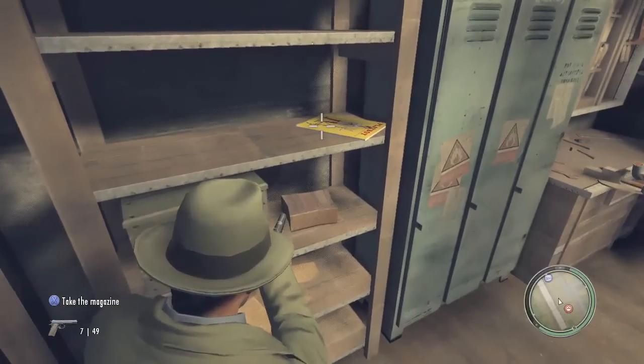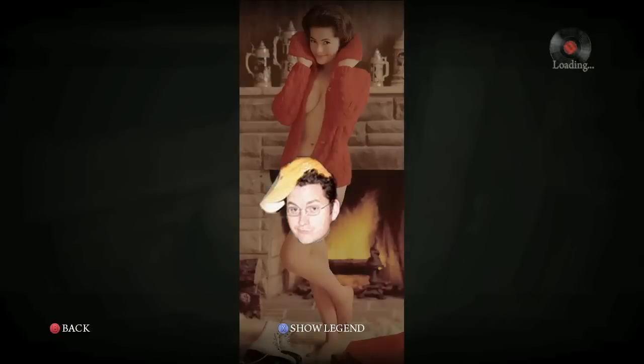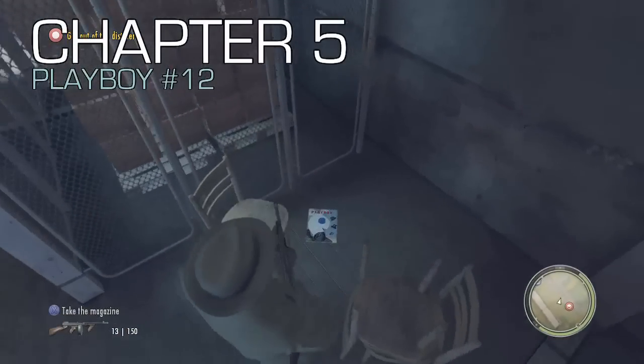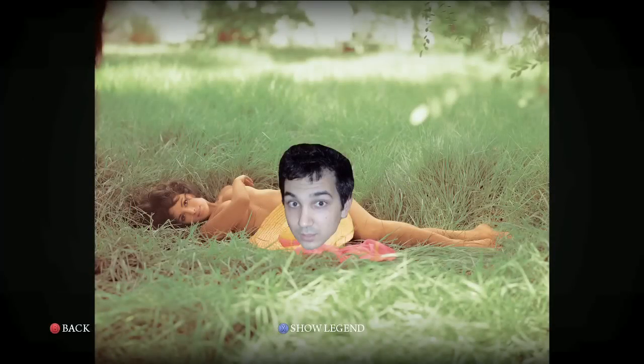So here in the distillery, this is on the first floor in the back left corner. You want to get this the first time through, not the second time through or on your way down, because on your way down it's going to be on fire. This is right after the end cutscene with the fat man — I won't spoil it for you. As soon as it's over, run over here and grab that one.